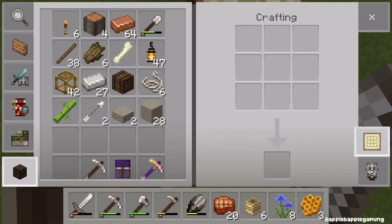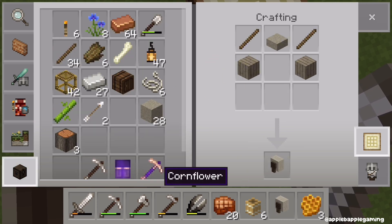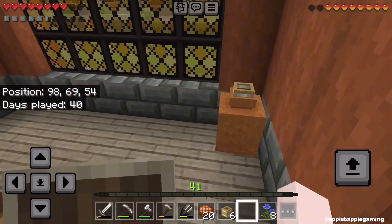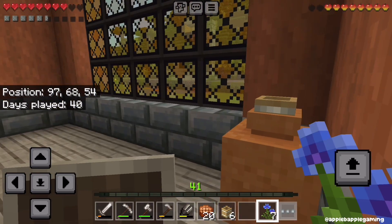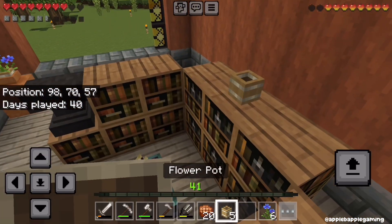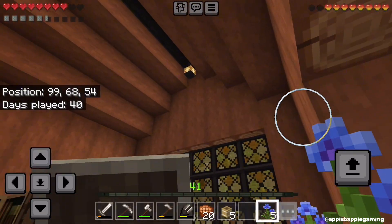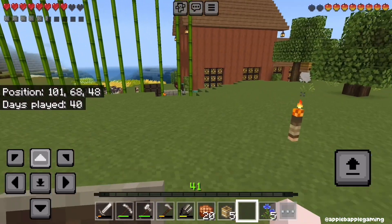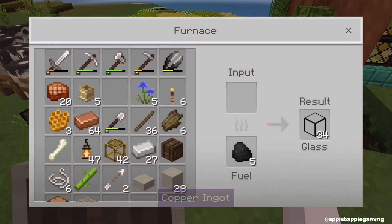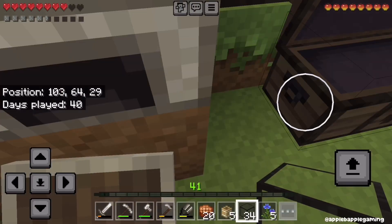Let's just set that right there on the floor and put some flowers in the flower pots. I still have to make more glass because there's a big gaping hole right there. I think most of my decoration I'll probably do off camera. I'm going to decorate the outside but I'm not sure what I'm going to do for the outside just yet. I'll probably get some composters and stuff.